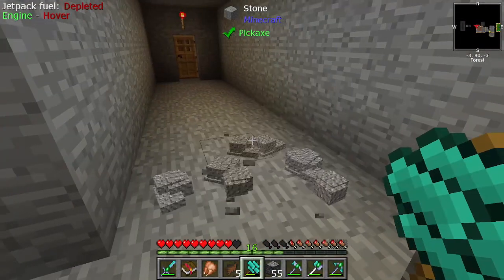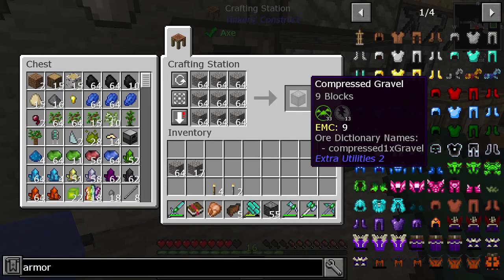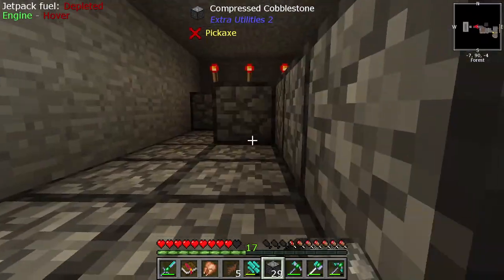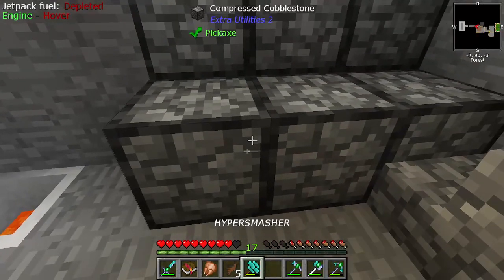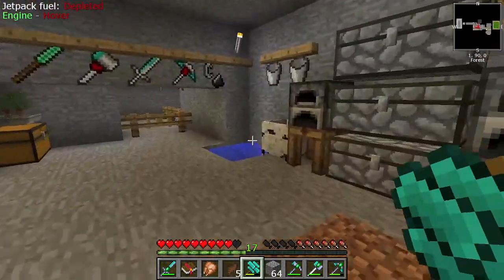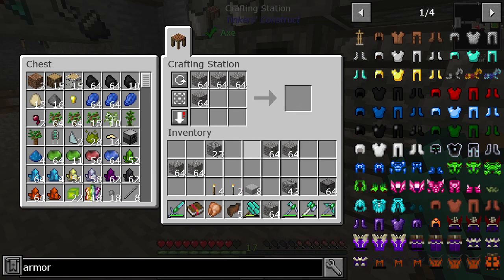We'll do a quick smash down of some compressed cobblestone to get some gravel, shift click our way into heaven to create some crushed gravel — or compressed gravel. Another set of compressed cobblestone here to make more gravel, and one two three hyper smasher away and we get ourselves a buttload of gravel.